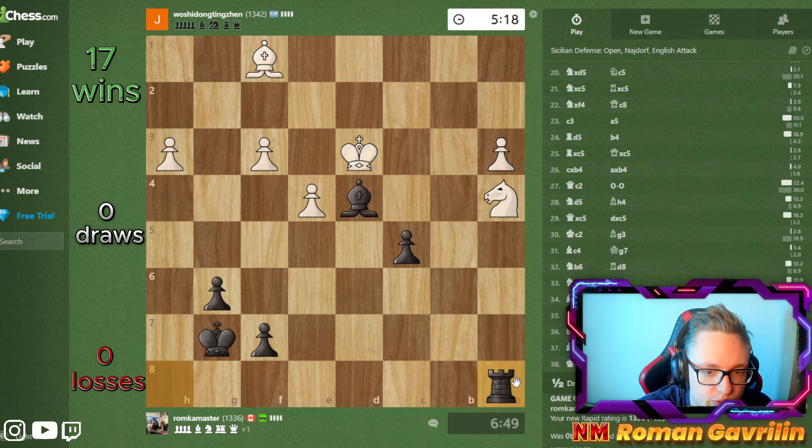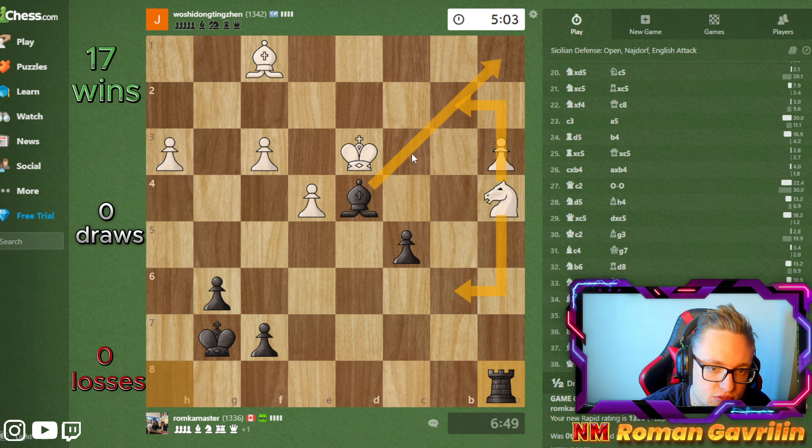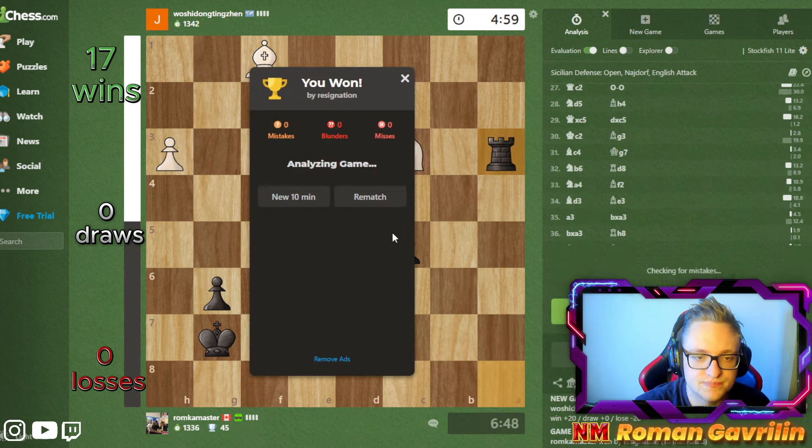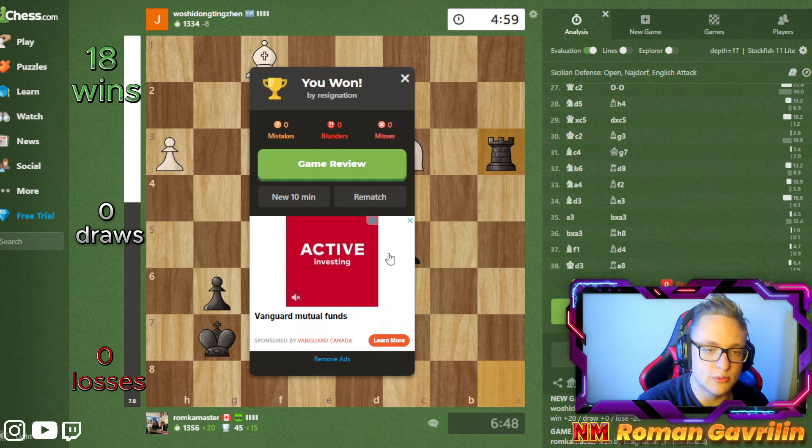Now I'm winning because he blundered - I have this. Basically he has to move his knight and I'm going rook a3. He doesn't have a lot of squares - I can only see knight b6. Not losing by force because I have knight b2, bishop b2, knight c3, rook a3, and I'm taking this and winning the game. Let's go - three wins out of three!